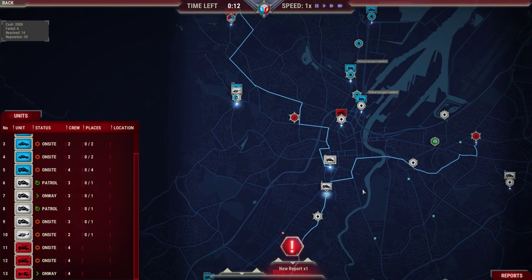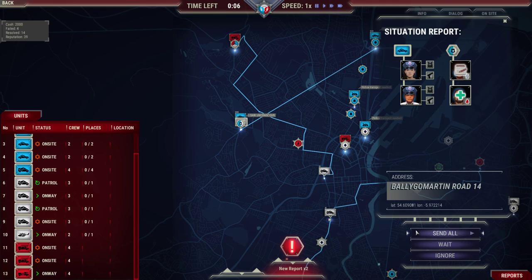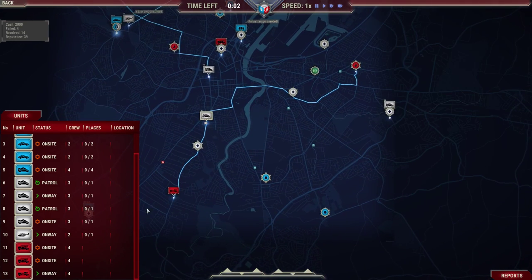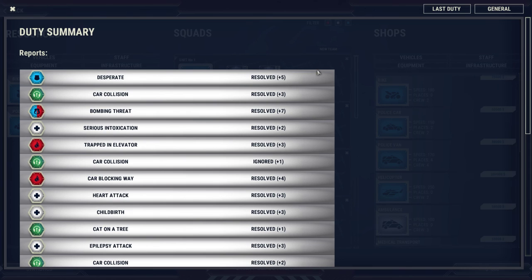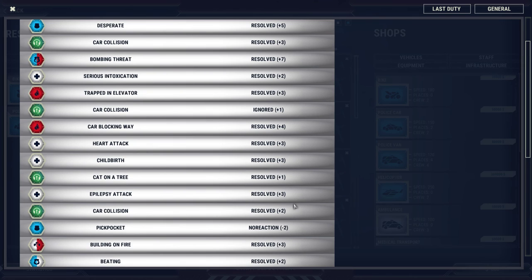Getting very, very much overwhelmed here — they've got someone on scene. We have another ambulance available. Oh, and we're done! Cool, we made it through. Plus seven for resolving the bombing threat — that's awesome. I don't quite know yet what the reputation actually does — I guess that'll play more into it once they've got the career mode fixed, and maybe it'll affect the free mode as well.